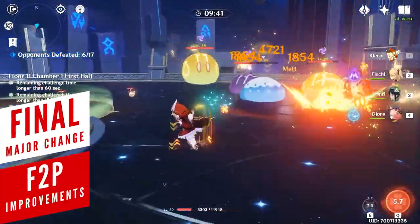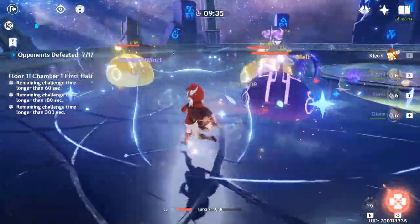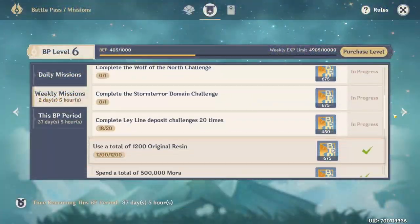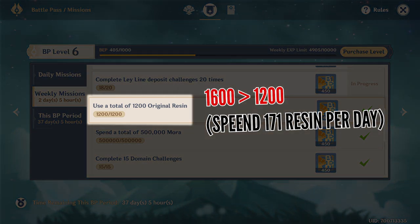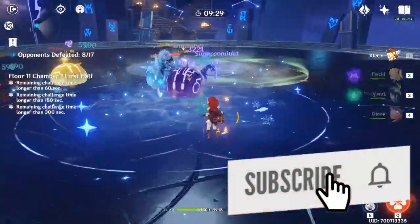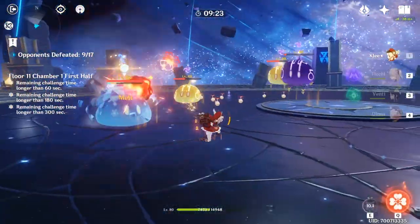The last few changes have made the game not only more enjoyable but also more friendly to free-to-play players. Probably the most important revision was the decreased amount of resin required for the weekly battle pass mission. Instead of needing to spend 1600 resin per week, the cost was reduced to 1200, which comes out to roughly 171 resin per day. This still means a player needs to actively participate, but at least you won't be forced to spend fragile resins or primogems to reach this goal.